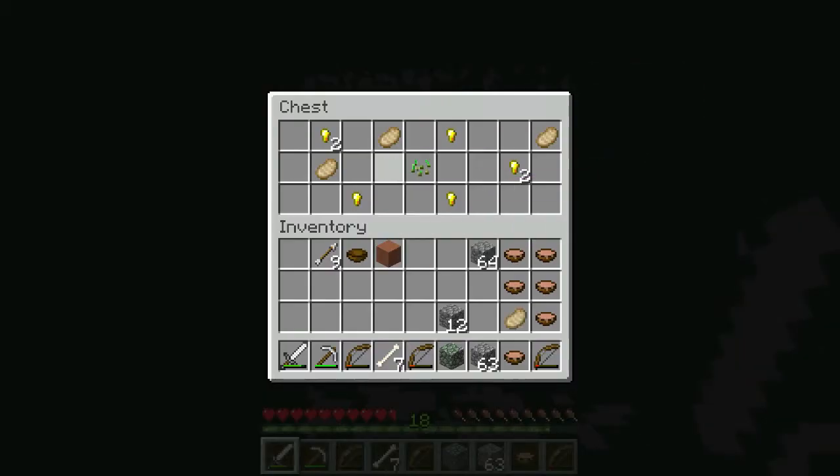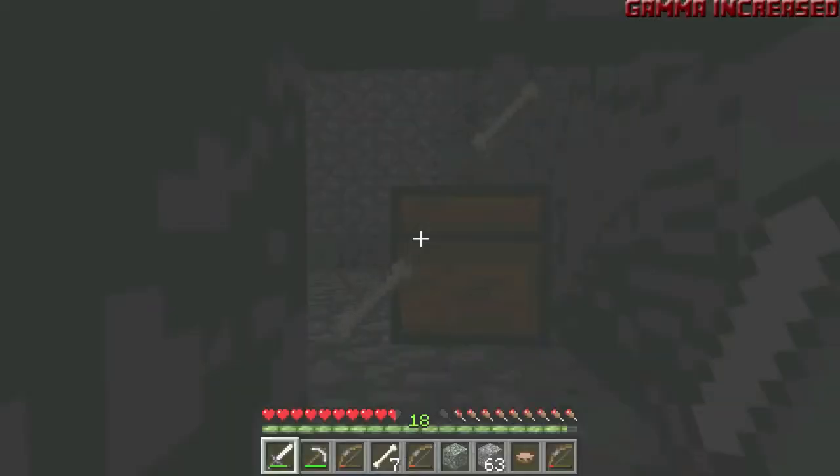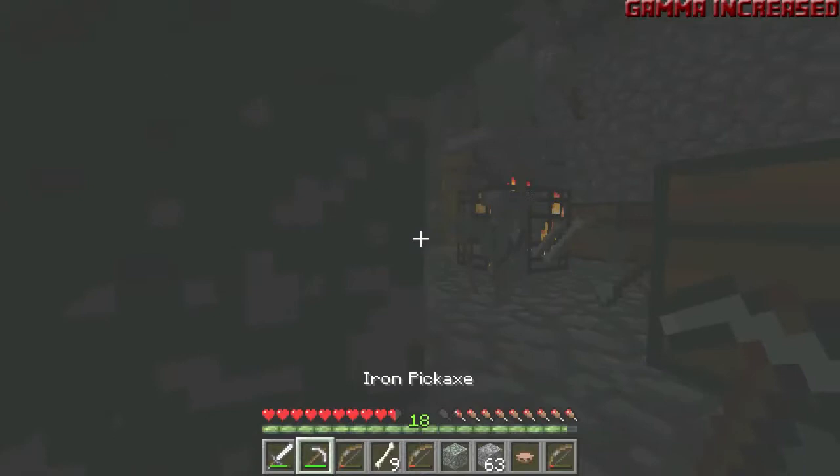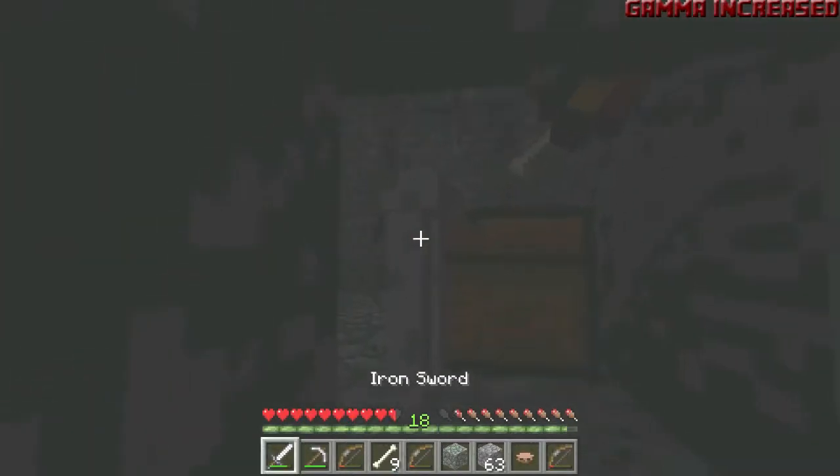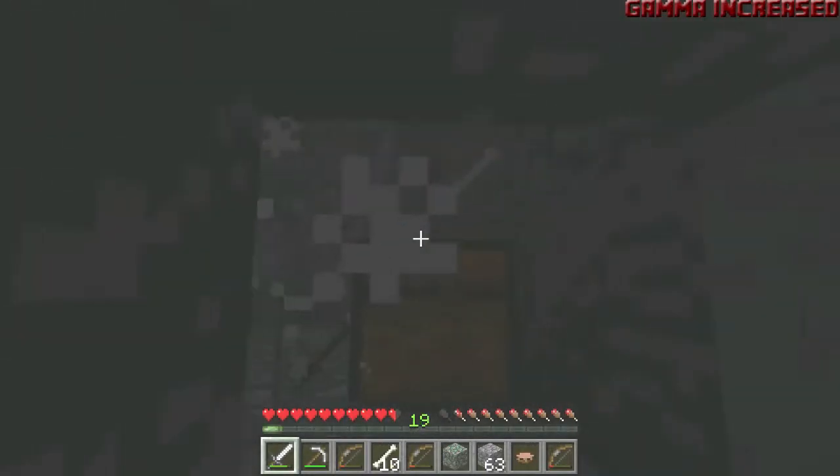Killing all of them. Oh my goodness, what do we have? Cooked pork chops, seeds! But no dirt. We don't have any dirt, do we? I have a weird feeling that we missed the dirt. Oh, this guy's got gold armor. Give me the gold armor. Come on, die. Should I use all the coal?